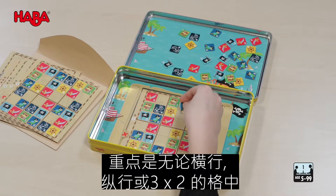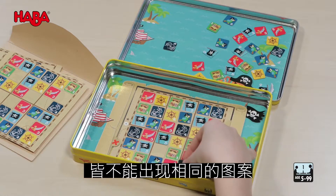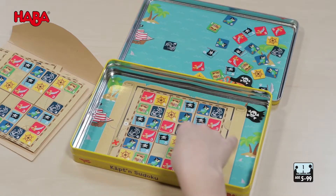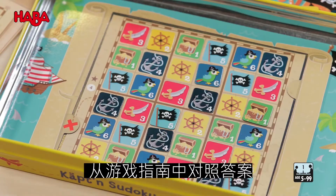It is important that in each row, in each column, and in each box of the puzzle card, every symbol can only appear once. Once you have placed all the Sudoku tiles on the squares, check with the solutions in the instructions to verify that the puzzle has been solved correctly.